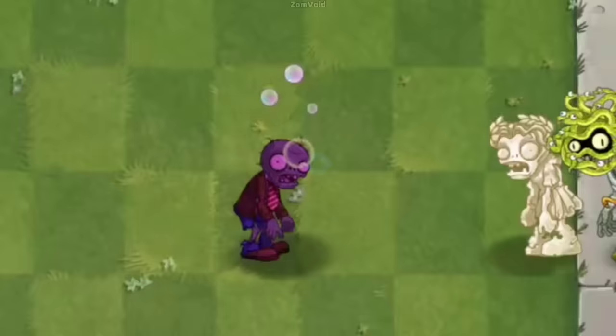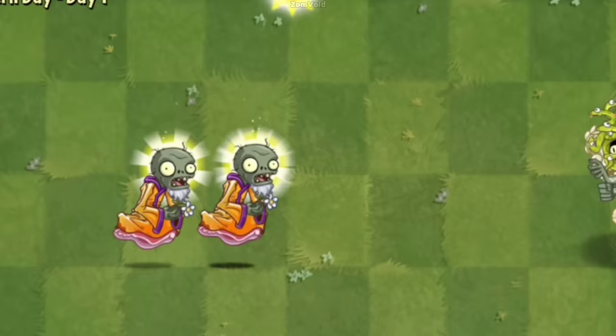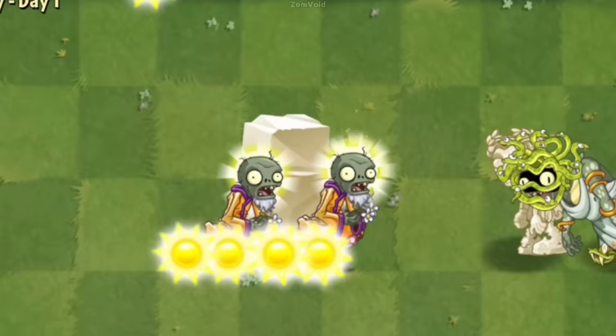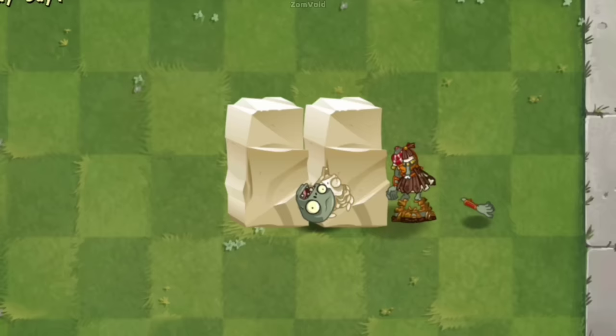Number 9. Medusa Zombie will instantly petrify hypnotized zombies or any zombies that walk past her. There is something strange that happens to an Enlightened Zombie if it encounters a Medusa Zombie. When Medusa Zombie tries to petrify the Enlightened Zombie, despite her best efforts, the stone fails to turn the zombie into stone. However, if this stone remains intact till the end of the level, the game tries to break it but instead falls into a loop of continuously breaking it.